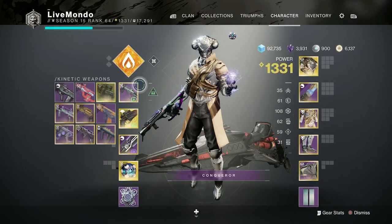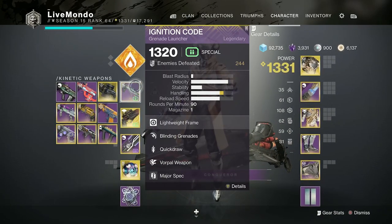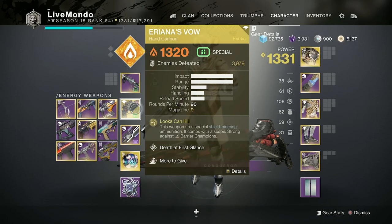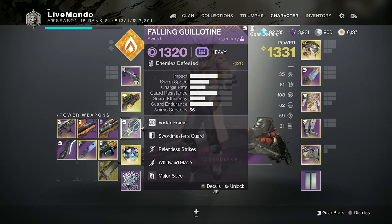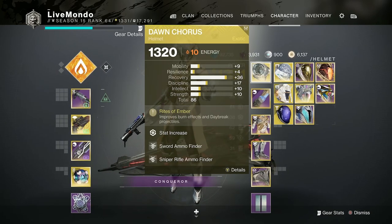I'm doing it on the Warlock, Dawnblade Bottom Tree, and that gives me Phoenix Dive so I can get my health back. I'm using the Ignition Code Grenade Launcher on my primary, which has got Blinding Grenades and Vorpal on it. I'm using Ariana's Vow because we've got Barriers and Overloads in this Lost Sector. Fallen Guillotine — I'll be obviously utilizing that for the Overload Champions.